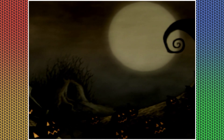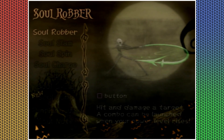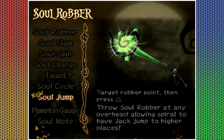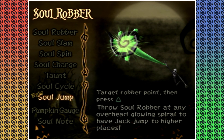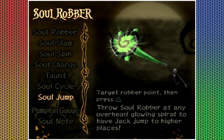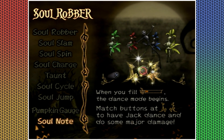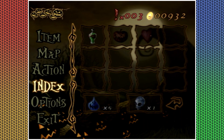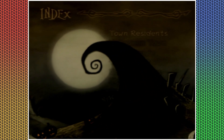Map action — soul robber — I got the soul jump. Pumpkin gauge, soul note. It doesn't even say what it's leveled up to. Let's see what about the index — does it show you how to?